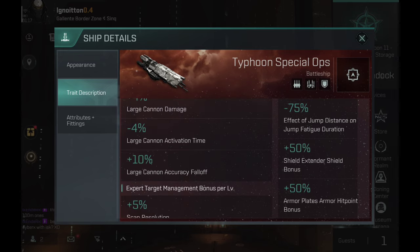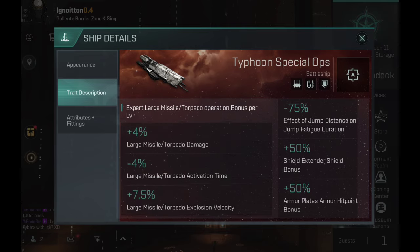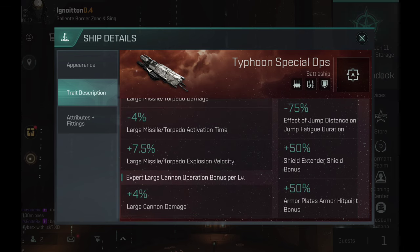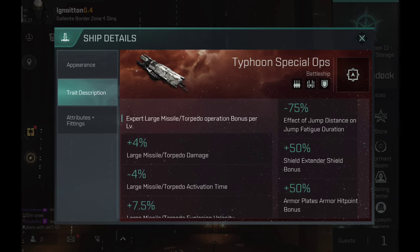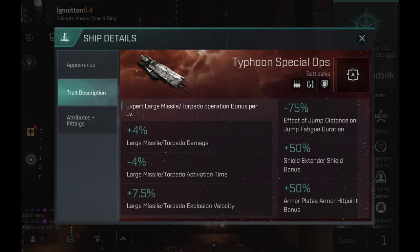Now, the other skills. These ships take advantage of expert skills — very similar, almost the same skills as the navies. So they are very skill-heavy ships, although there are some differences. The Panther — or the Typhoon Special Ops — has expert large missile torpedo bonus and expert large cannon operation bonus.